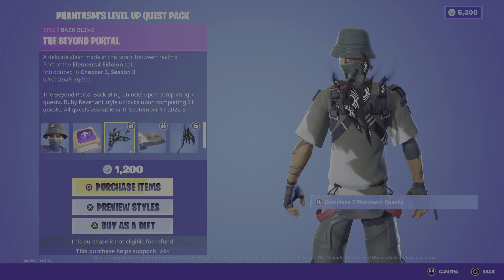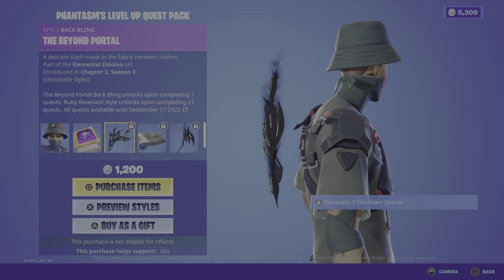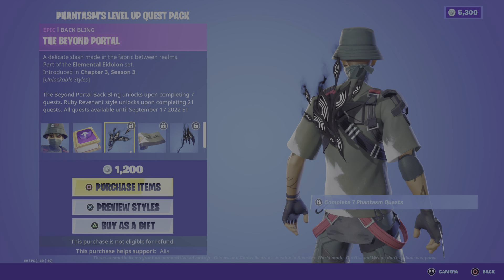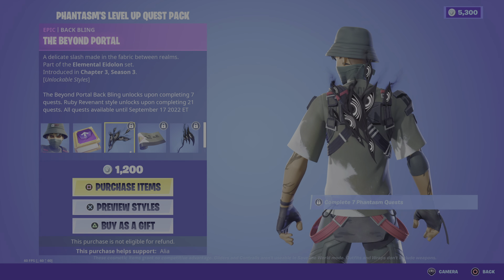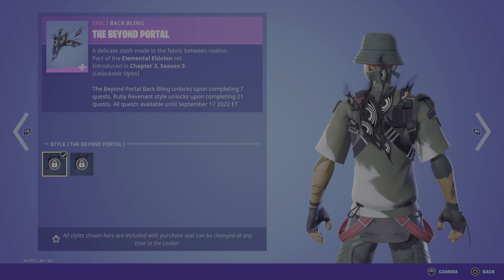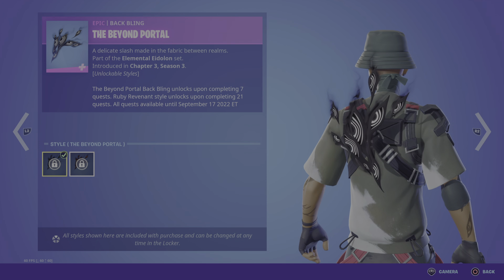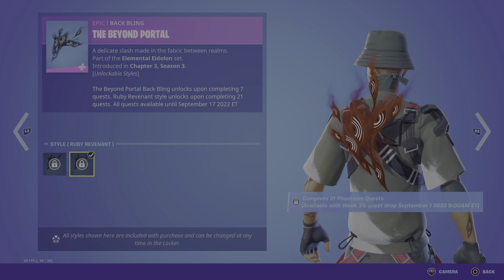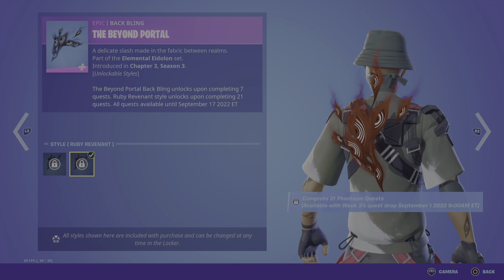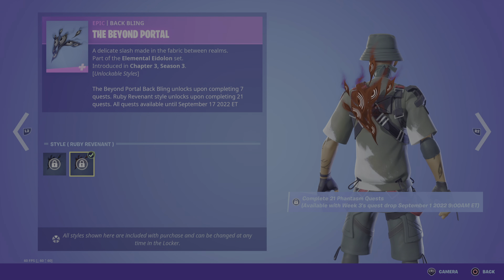Moving on to the back bling, we have the Beyond Portal — A Delicate Slash Made in the Fabric Between Realms. This reminds me of a scene from Sandman — if you've seen the last episode, you'll know what I mean. It has a selectable style: the Beyond Portal and then the Ruby Revenant. Look at that — that is just cold.